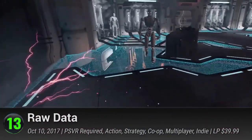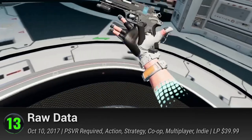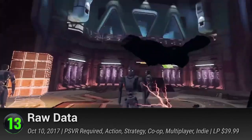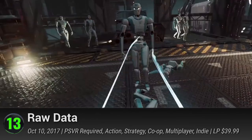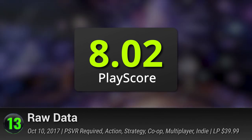Number 13: Raw Data. An action-FPS VR experience from Servios, it's packed with surreal landscapes and badass sci-fi elements. Use your VR gear to dual wield pistols or slice enemies with your razor-sharp katana. Perform cool gun and ninja tricks and become a legend in its virtual world. It has a PlayScore of 8.02.